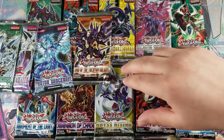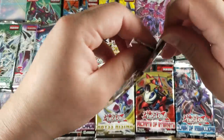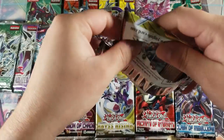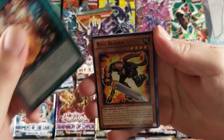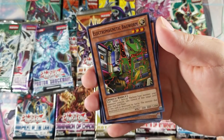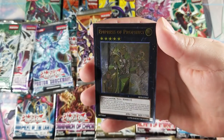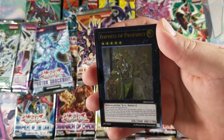I had Abyss Rising — give us an ulti! We got a Stoic of Prophecy, Dolce Ticket, Bull Blader, Electromagnetic Worm, Popcorn, and oh — there we go, guys! Got an Empress of Prophecy for an ultimate rare!